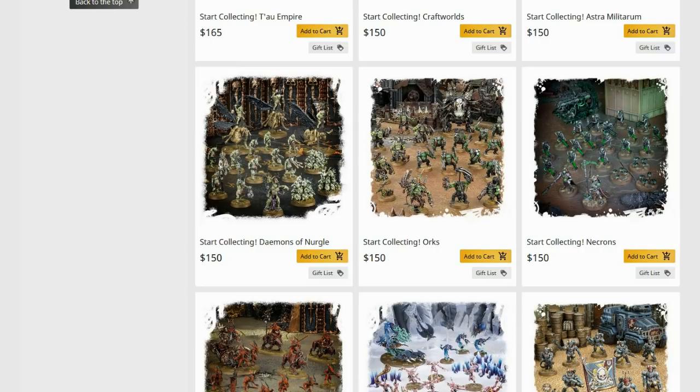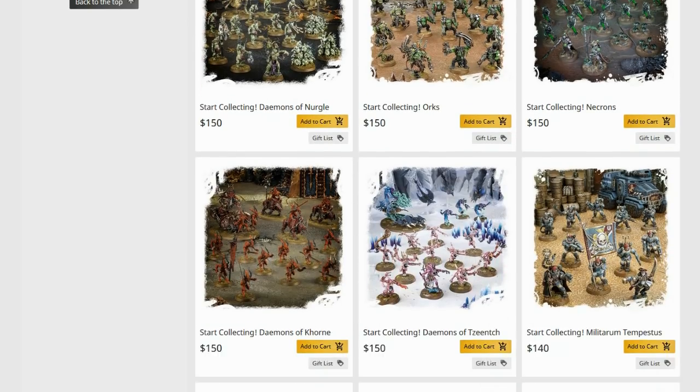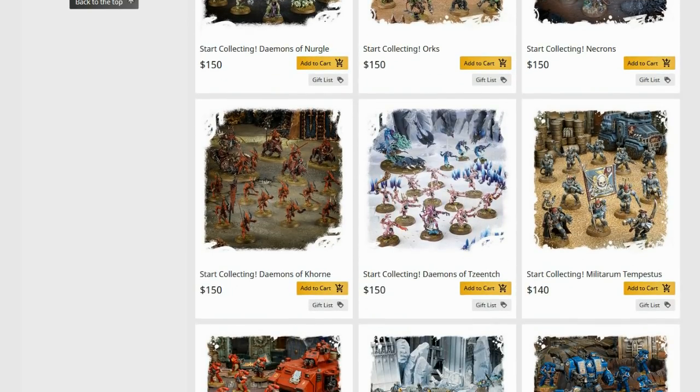Start Collecting Orks — a bit mediocre. One, yes. Two, that's stretching it. Start Collecting Necrons — that's a really good one. You're getting more characters than you probably need, but you'll use the Scarabs, the Warriors, the Immortals, plus you can build the Command Barge. I think that's at least two you're going to buy. Start Collecting Demons of Khorne — same as in Fantasy, you're going to want at least one, two at a stretch. Demons of Tzeentch — same thing, at least one, two at a stretch — in fact that one you probably would buy two of. Militarum Tempestus — same, you're probably going to buy two of it.